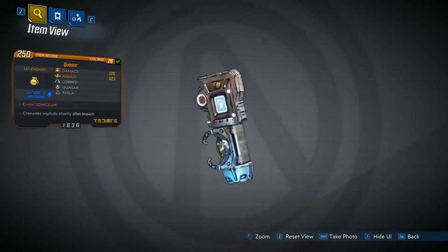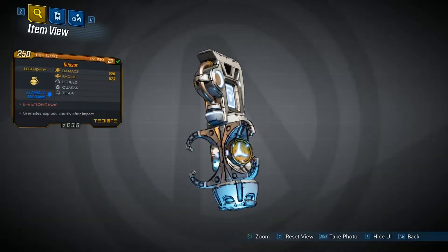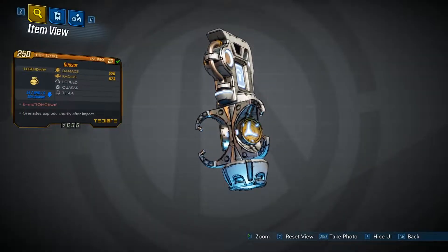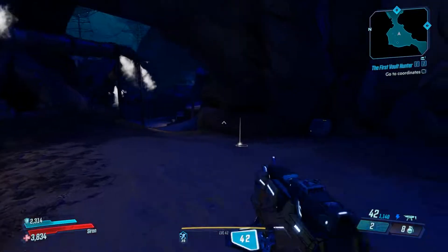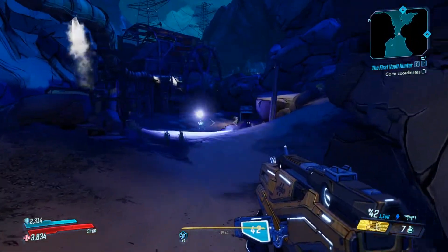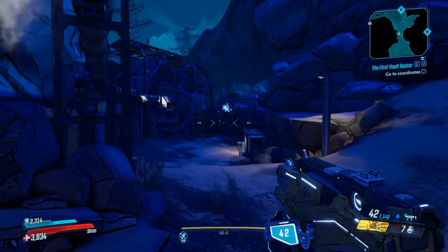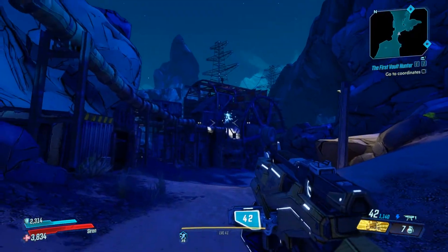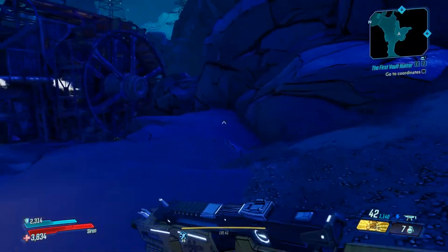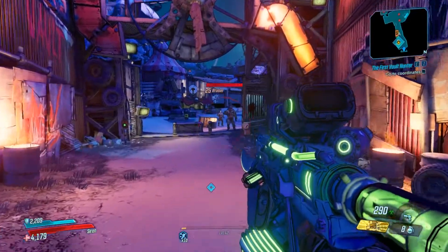It was nice to see that the Quasar has returned. This was one of the best legendary grenades you could get in the previous Borderlands games. This is what it looks like — its red text says 'E equals MCOMYGWTF'. It's actually a multiple-manufactured grenade, so TDR, Atlas, Hyperion, and Torque all offer a variant, which will give you Lobbed, Homing, and Lombo prefixes on them as well.